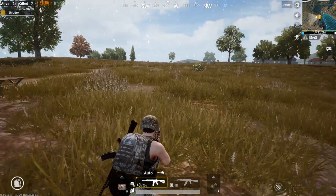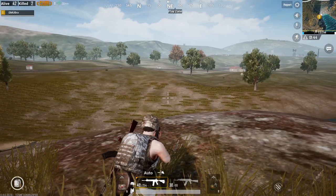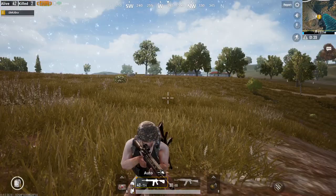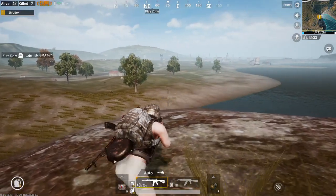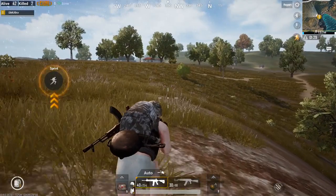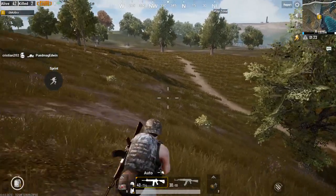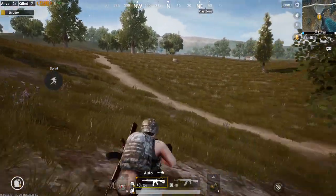It's dead quiet. I don't see anybody in any direction right now. This is usually when you would use free look — holding down alt — and then you can look around and take advantage of that third person perspective. But in this case, the sensitivity is so high that you end up just flying around in circles, and you guys don't want to see that either.